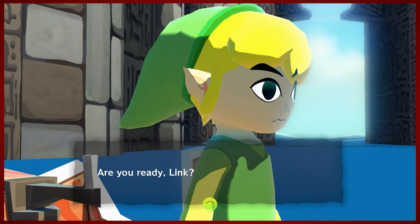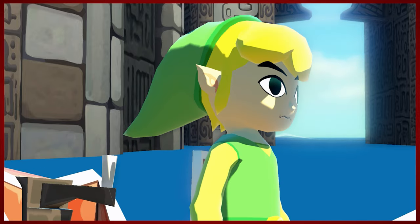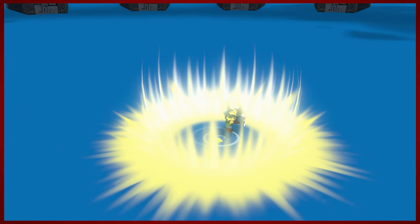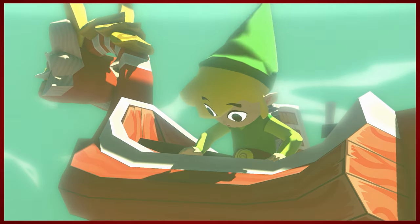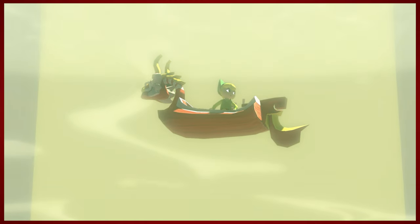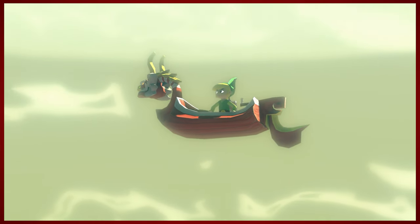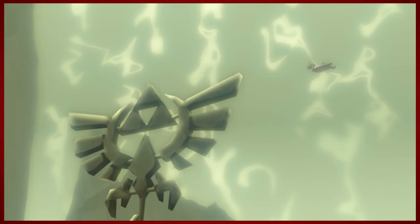Thankfully, this isn't like Twilight Princess or Skyward Sword where you had to go and collect the bugs with the dumb little tears. We ain't doing that here. We're going to the pool party. And the boat drowns us — very nice. Apparently now we have the power to breathe underwater. This is a very strange part of the game, but a very necessary one. You'll appreciate it shortly. Or not.